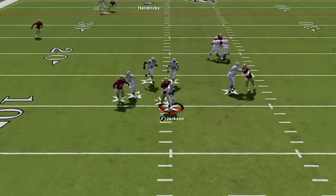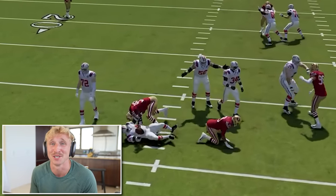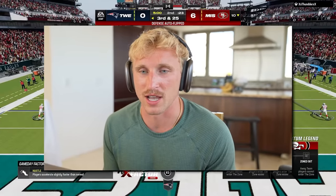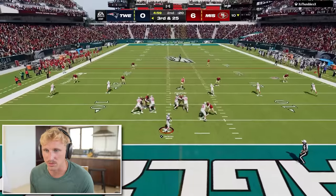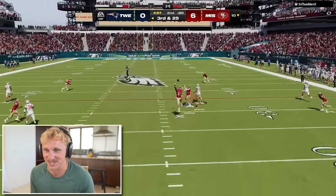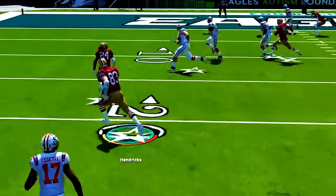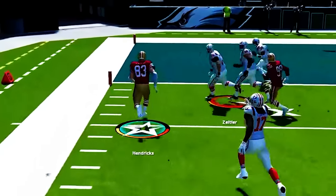Second and 13. Six to zero. Third and 25 - pretty much just blitz here, force him to get rid of the ball quickly. I'm going to go DB blitz zero. I don't like it anymore. I don't really like this defense either. I do now. I think that got tipped. And I still got it - Hendricks, go. I think that got tipped - Ted Hendricks is a fucking animal.